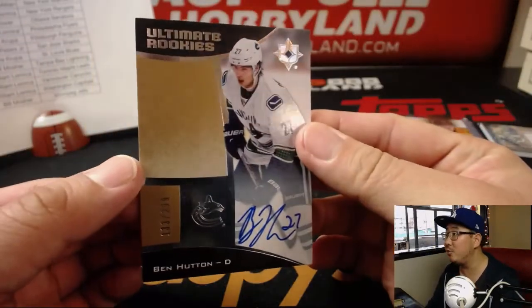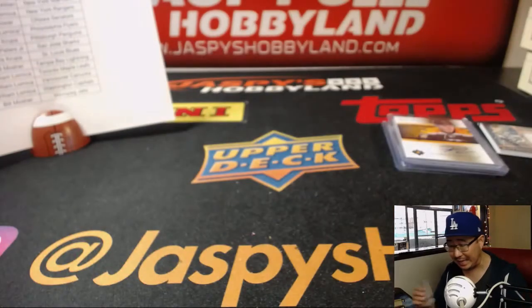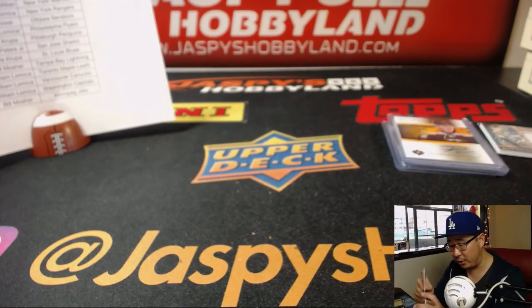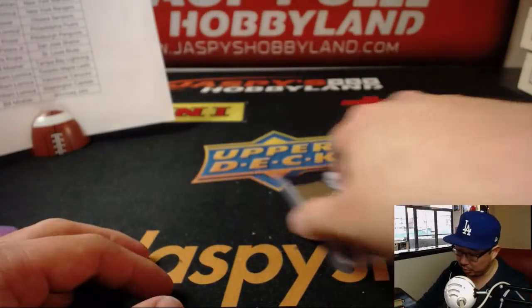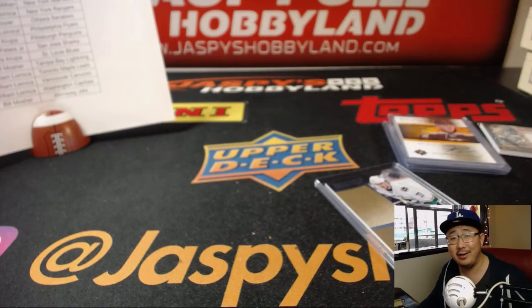And last but not least, Ultimate Rookies, 133 out of 299 — Ben Hutton for the Canucks. That'll be for William. So there you have it, ladies and gentlemen. Joe for jazpiecehobbyland.com. Next one-box break already in the store, so check it out. Check out the website for more of this Upper Deck. Thanks, everybody. We'll see you next time. Bye-bye.